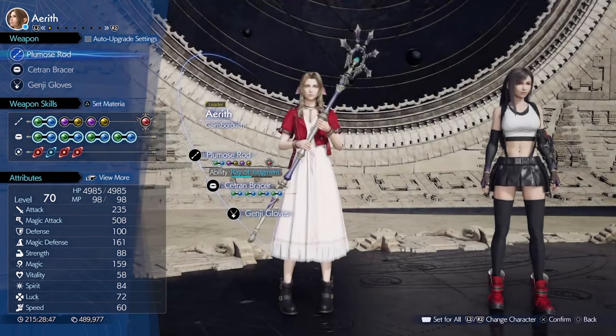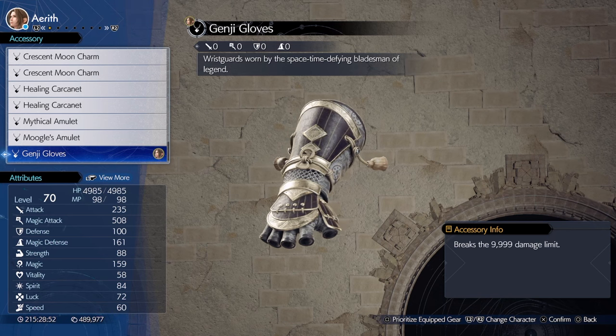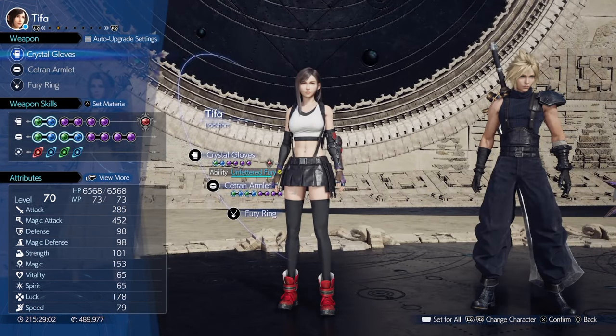For accessories, we'll want the Genji Glove to surpass the damage cap. If you don't have this, just put on anything that further increases her magic stat.